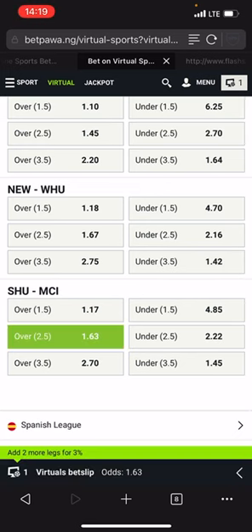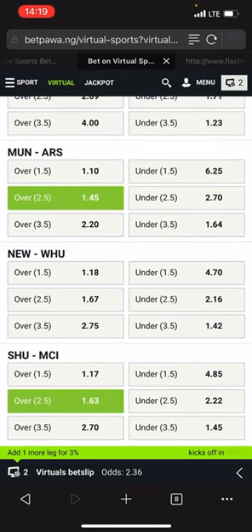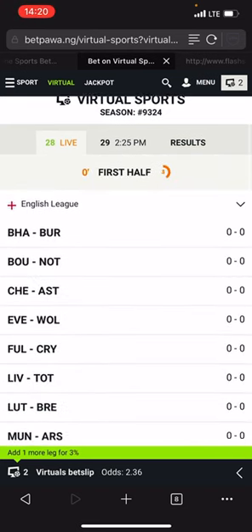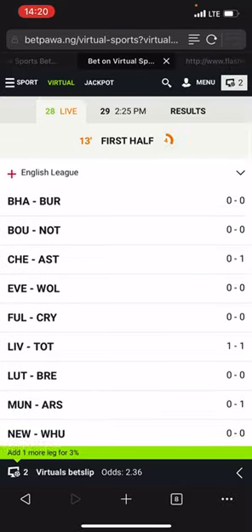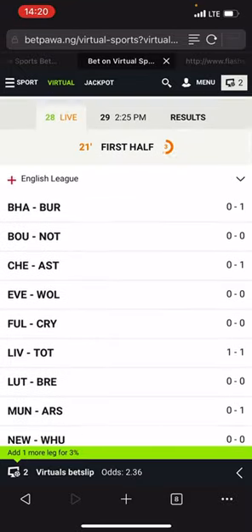Man City over 2.5 is 1.63, Man Utd is 1.45. To select any one of them, check their opponents: Man Utd versus Arsenal, and Sheffield versus Man City. Now check Man City's opponent — Sheffield conceded two goals but Sheffield did not deliver any goals. In this type of match, we can also select Arsenal, but the best option is Arsenal.